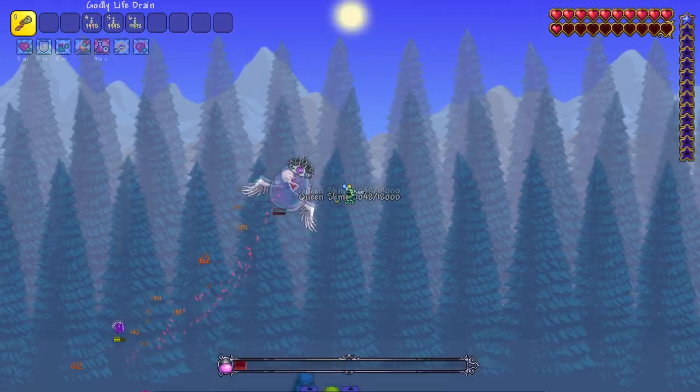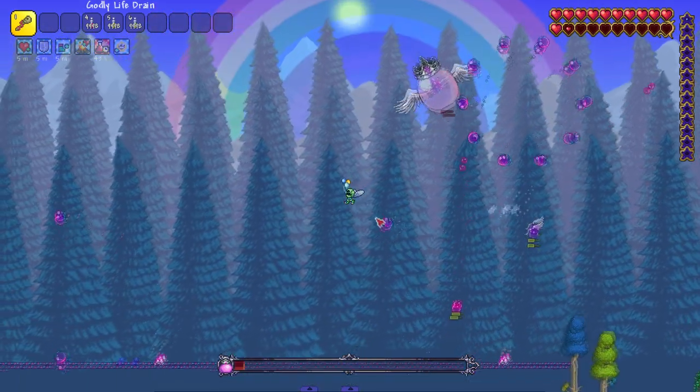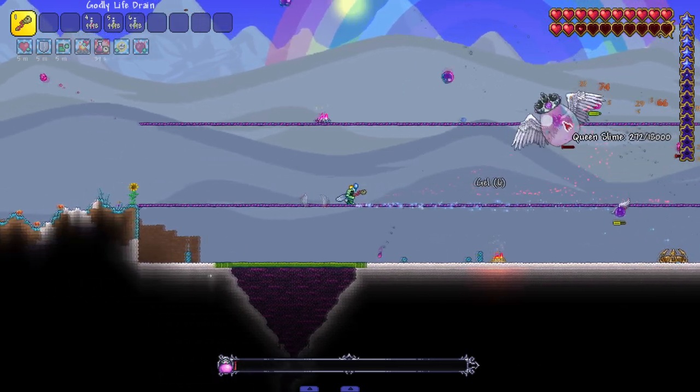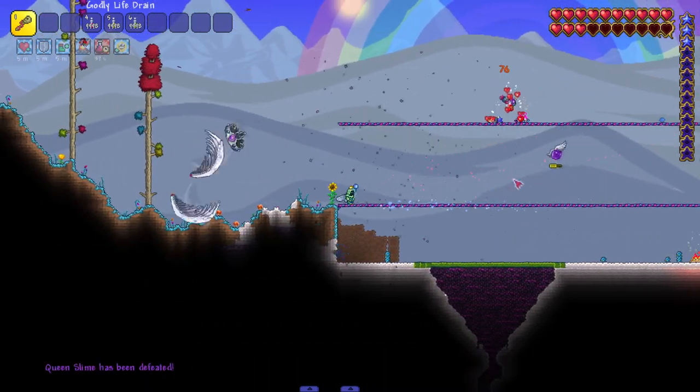One thing about the Queen Slime fight is this is an insane amount of projectiles for a usual Terraria boss fight. There's mana down here — I need to snag it. Snagged it. The boss fight is almost over, just need a little bit more mana — and that should end the fight. Yes sir!